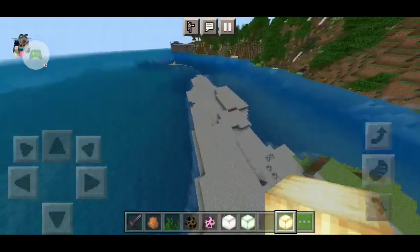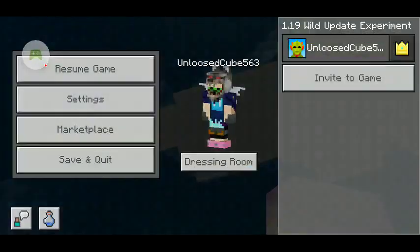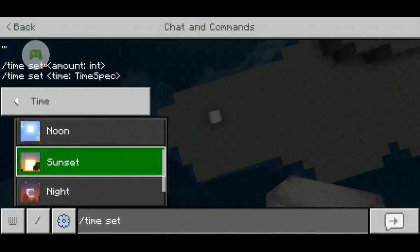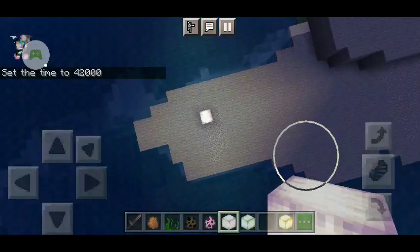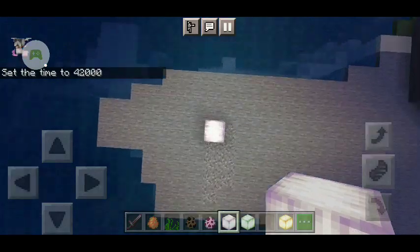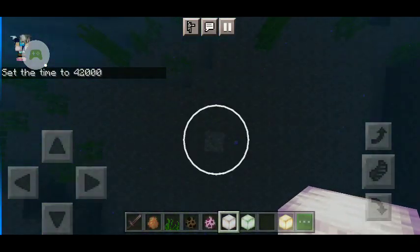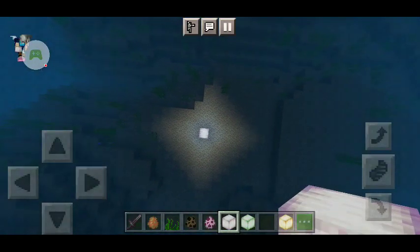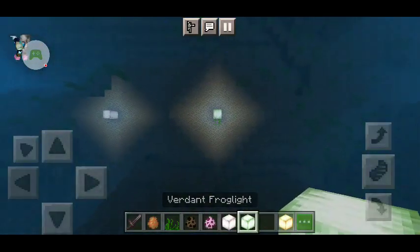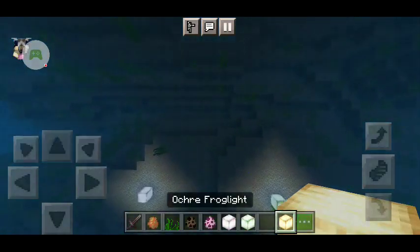You can give them a light level. Put one right here and do time set midnight. This is how much light one orchid Froglight gives off. This is how much space the purple Froglight takes up. This is the green one — I can't spot a difference, they look the same in my opinion.